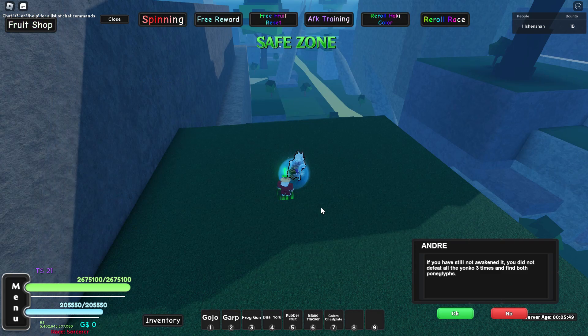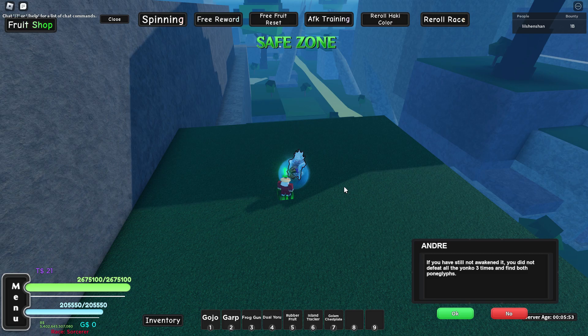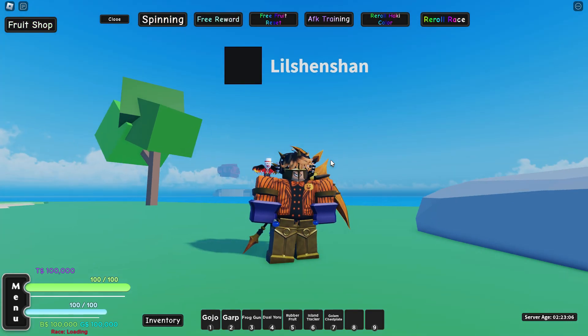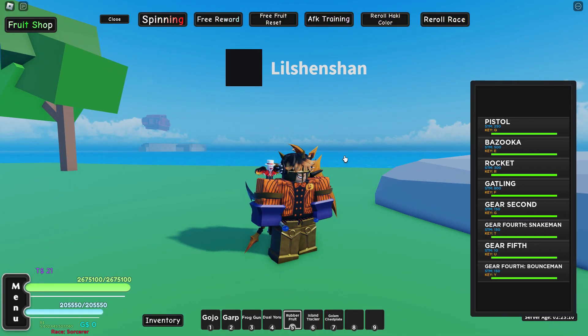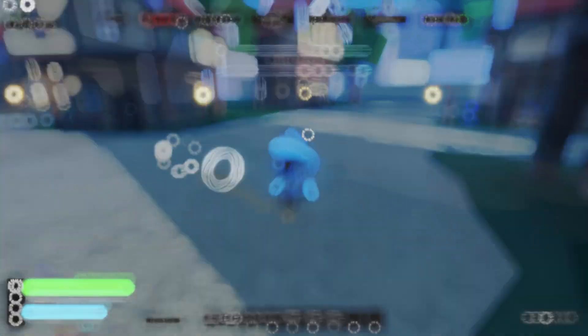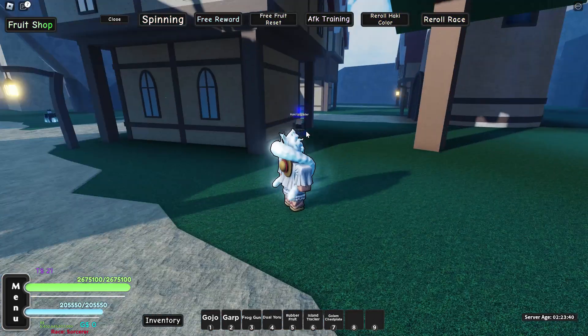Now let's go for the last Haki — the full body Haki. You need to go to C3. We are now on C3 and you need to go to Shanks Island. We are at Shanks Island — come right here and there's a guy right here called Haki Upgrader.